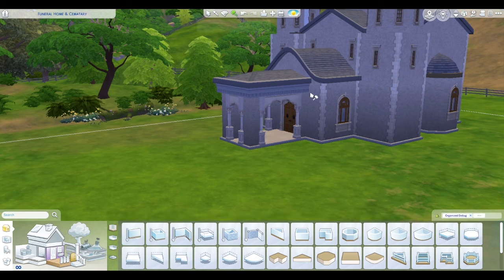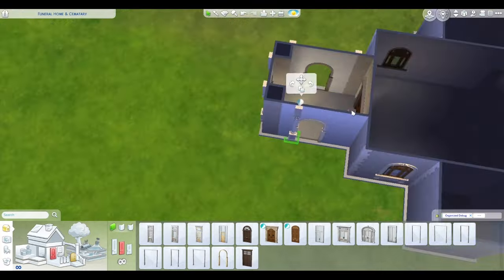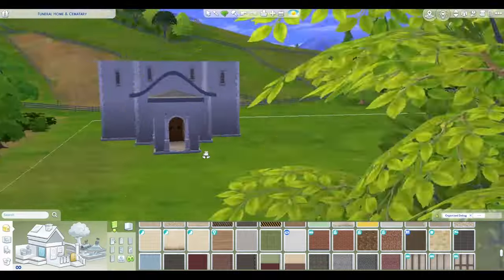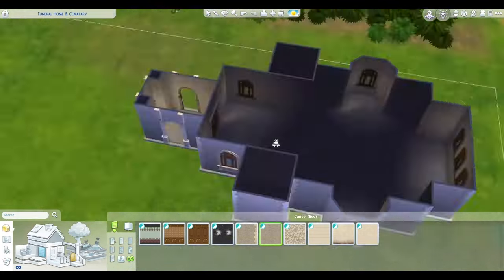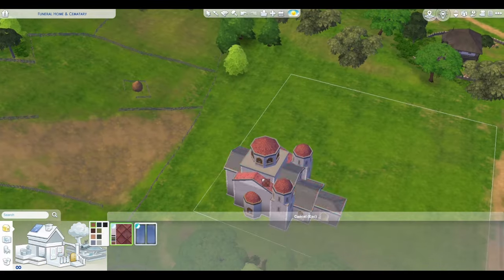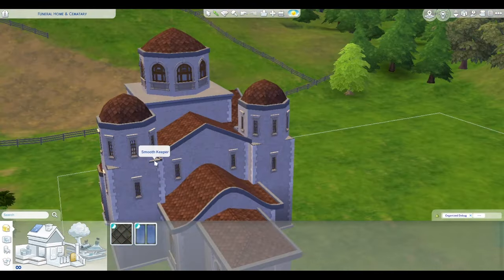I did stick two mausoleums on that lot and I like how they look — it works well. I had already planned on the outside lot area being for townies that maybe I was friends with, or who died on my lot or however that ends up working. Having those little mausoleums was cool, but I didn't make a lot of changes to that build.